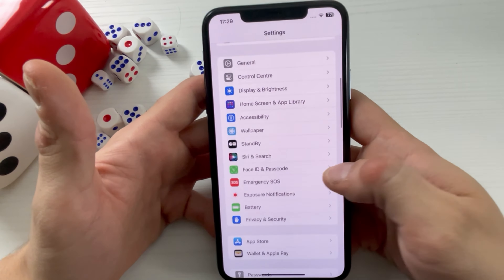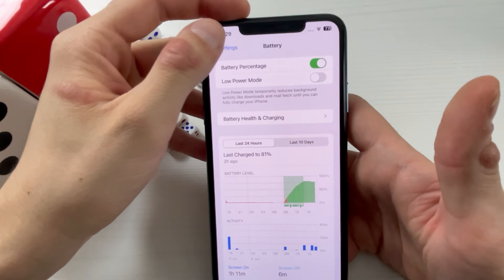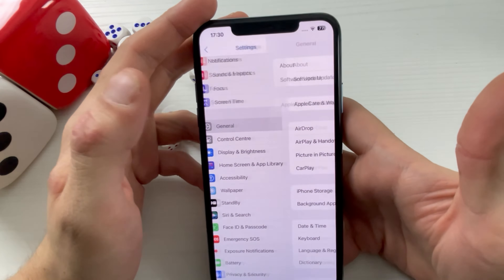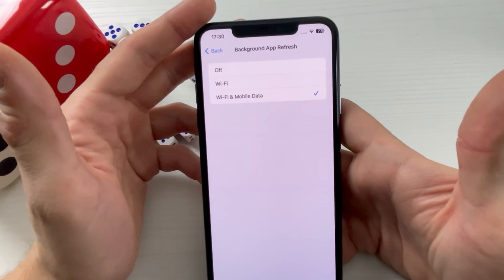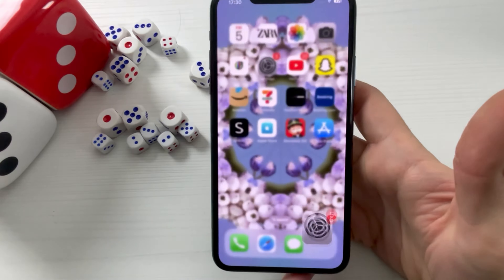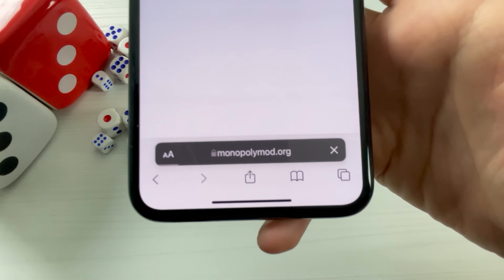Next, we'll be opening our Settings and doing a little bit of configuration. I will open my Battery section, and I will need to check that Low Power Mode is turned off. For Android users, Battery Saver mode should stay off. Then go to General, and check that Background App Refresh is on for Wi-Fi and mobile data. That will enable us to open up our browser for the next step.